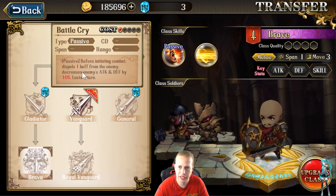Battle Cry: before initiating combat, dispels a buff from an enemy and decreases enemies' attack and defense by 10%. This is surprisingly underrated in PvP, because you're going to be protecting so much. In PvP they're going to have faction buffs once you're above level 35 — dispel the living hell out of all the faction buffs and whatever other buffs are going up, like Leanna buffs. Super good skill for PvP — never neglect this skill if you're doing PvP.